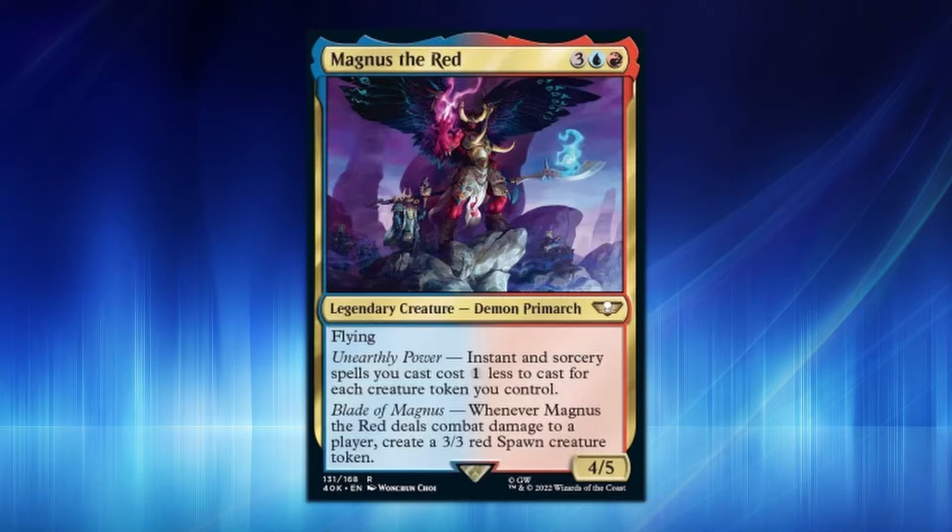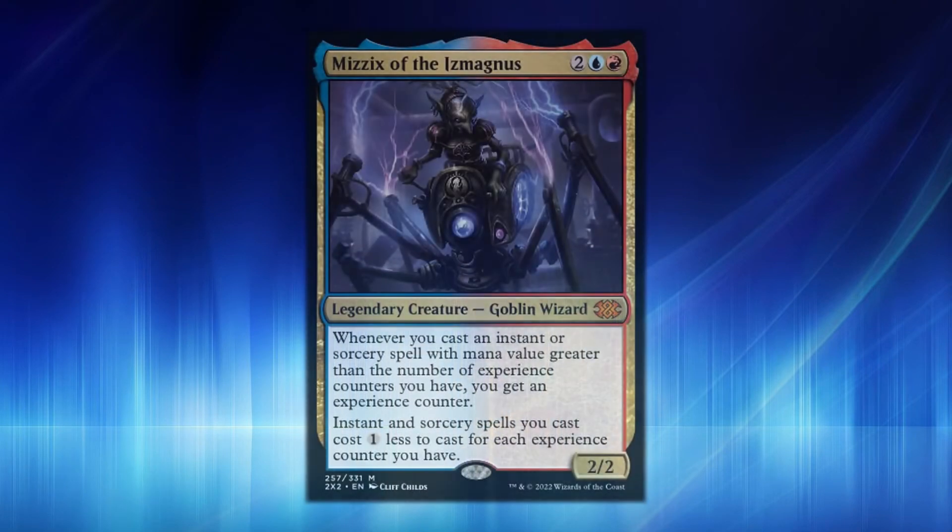Spellslinging isn't something new — it's been around for a long time, and this is the next upgrade. If you want to build Magnus the Red and don't know where to go, start with Mystics of the Magnus. It's a 2/2 Goblin — whenever you cast an instant or sorcery spell, you put an experience counter, and then instant and sorcery spells cost one less generic. Instead of experience counters, Magnus gets tokens, and for the amount of value, the new Magnus is the way to go.